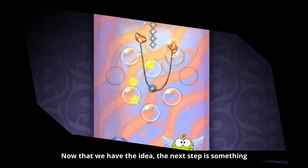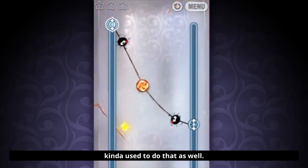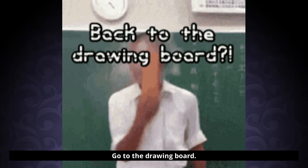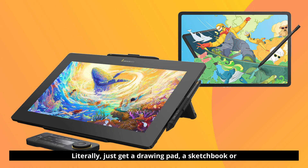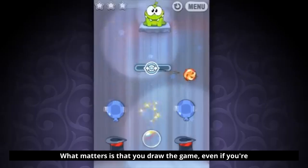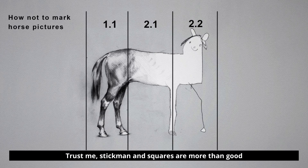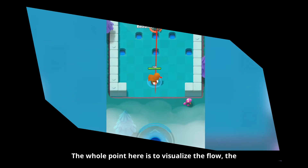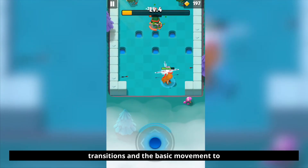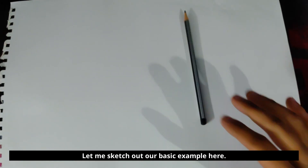Now that we have the idea, the next step is something most beginners skip — and I used to do that as well. Go to the drawing board. Literally. Just get a drawing pad, a sketchbook, or even a cheap notebook. It doesn't matter. What matters is that you draw the game, even if you're not an artist. Trust me, stickmen and squares are more than good enough. The whole point is to visualize the flow, the transitions, and the basic moment-to-moment gameplay. Let me sketch out our basic example here.